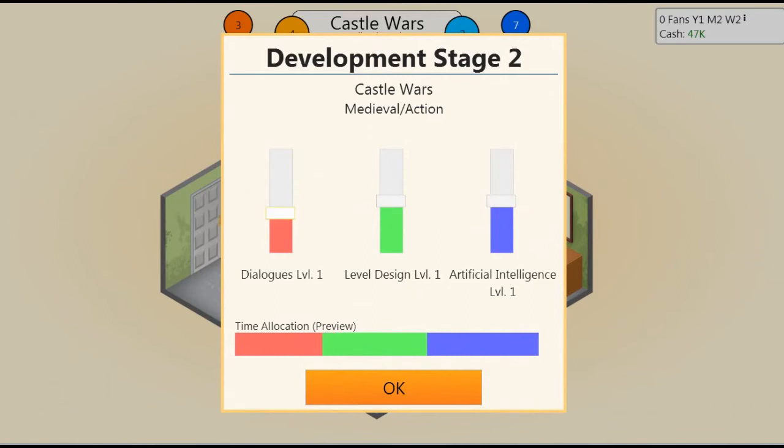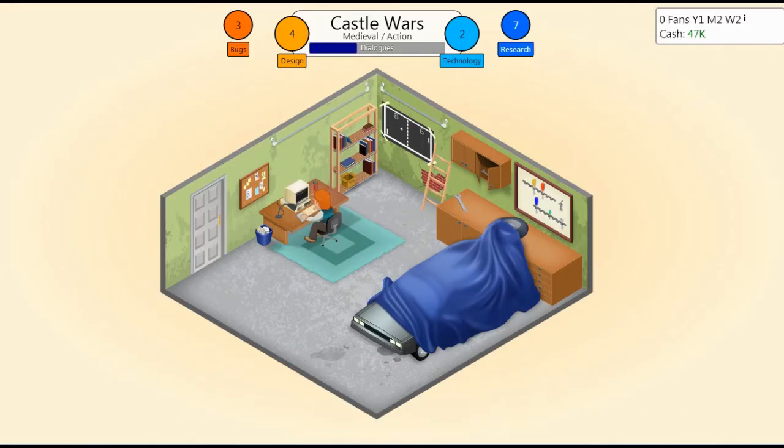Development stage two. Dialogues — we don't want much dialogue. Level design — we want to focus on a lot. AI — yeah, a bit. Let's do a bit more dialogues. There we go, that should be fine. Go on Sam, do your work.